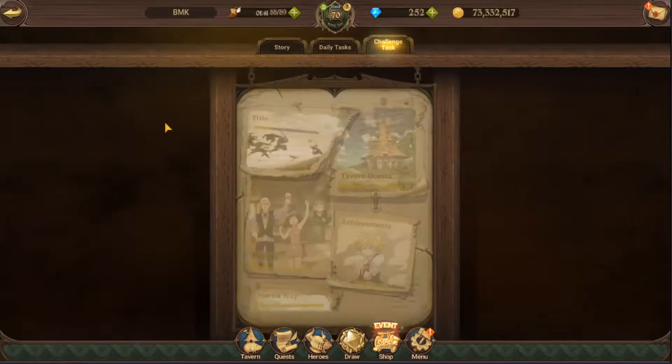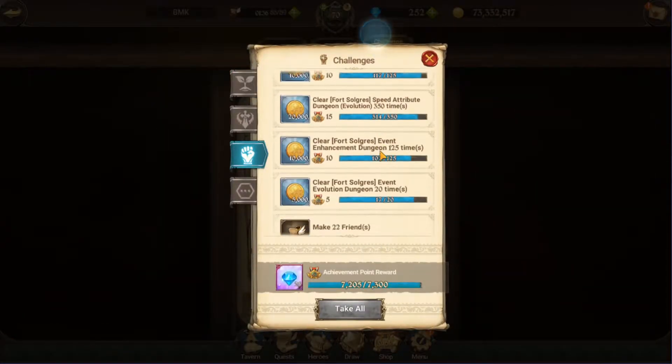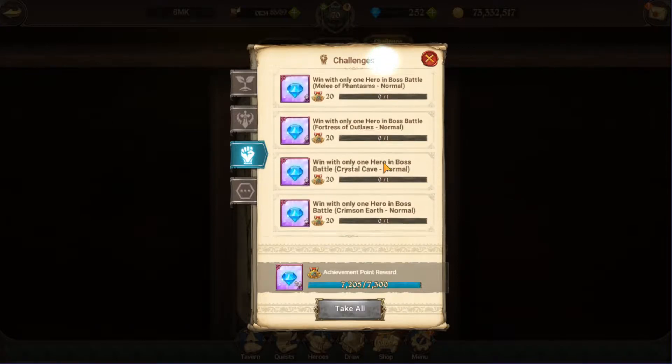So if you press on the Daily Task, go into Challenge Tasks, then Achievements, and if you press on the Fist here — Challenges — and you scroll down, you might even have completed some without noticing.